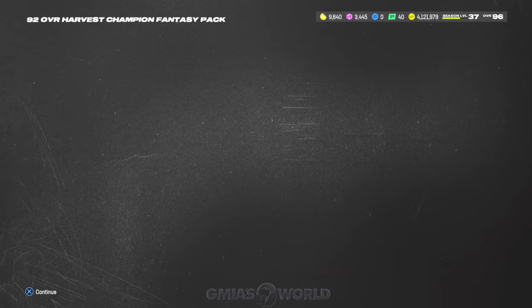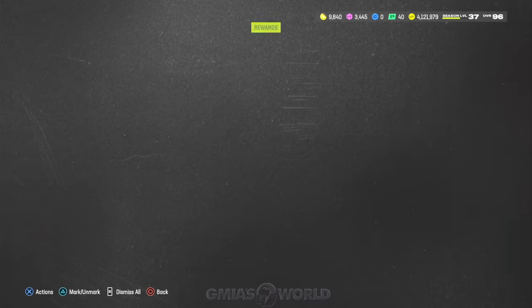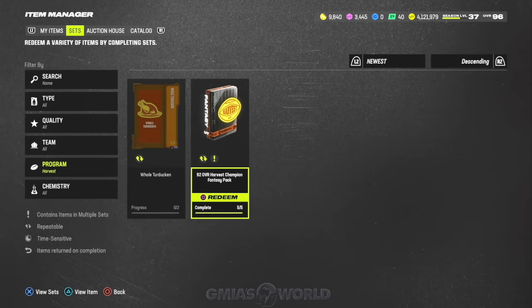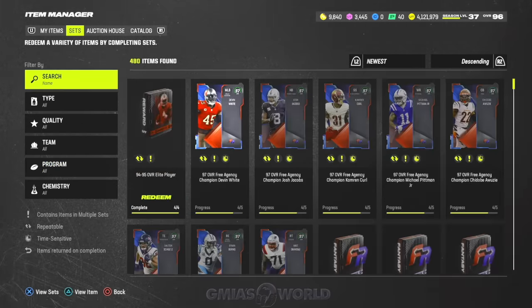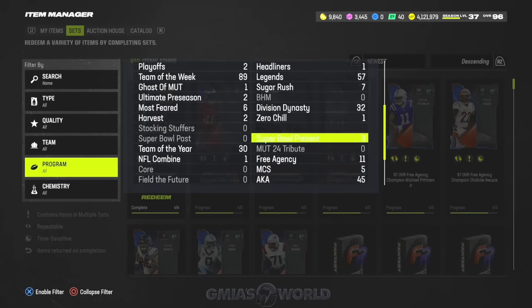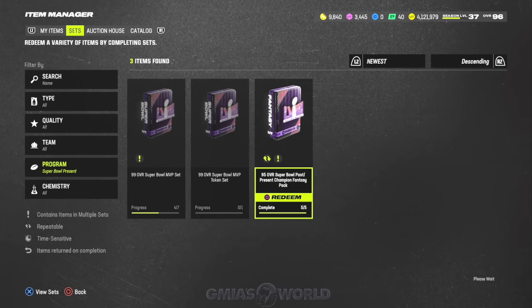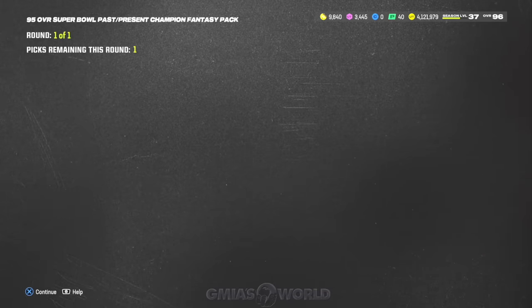Some of you guys were asking: does it make sense to just spend the coins and buy the 98s for 600K a pop to get all the eggs now, or use the set method and get it for free? If you have the cards in your binder, I'm always going to tell you to get it for free — it just takes time.